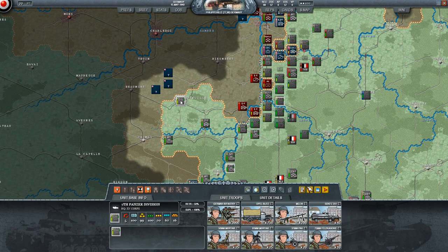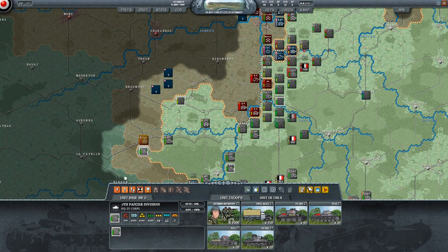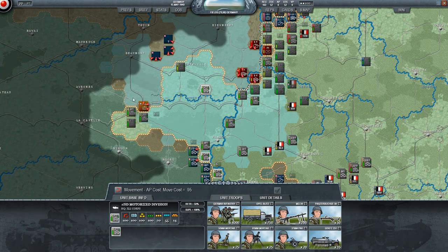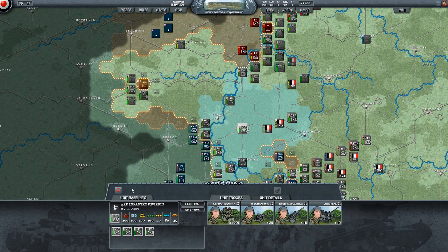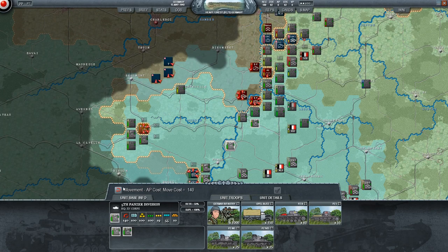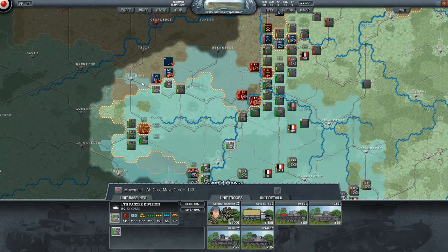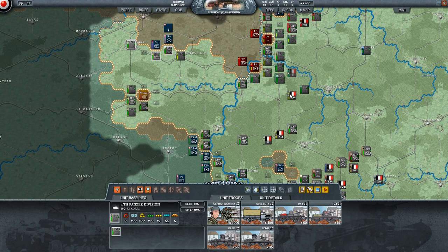I'm going to boost Fifth Panzer — use Seventh and First to open up some zone of control and see if I can get anything fun going with Fifth. Right there we've run into three British tank brigades — at least the top one is a brigade. And oh — Eighth, I wanted you to go the other way. Frustrating! But right there we are going to surround two recon brigades and a tank brigade for Britain — don't even have to fight them. We get one step closer to the coast and are able to attack them.